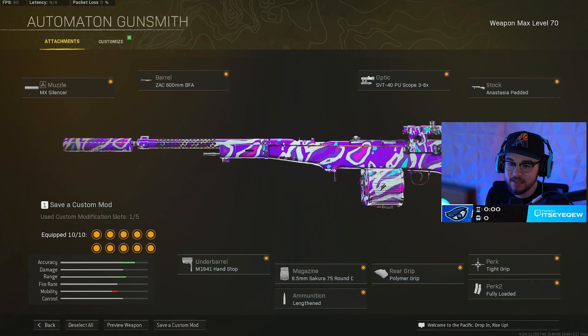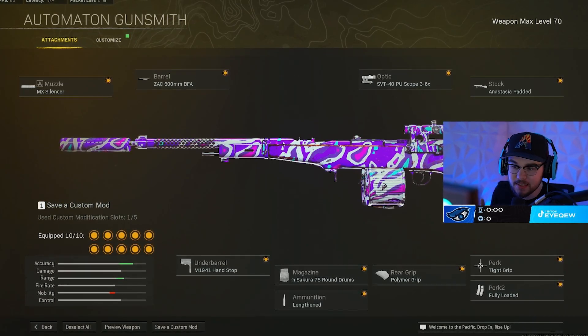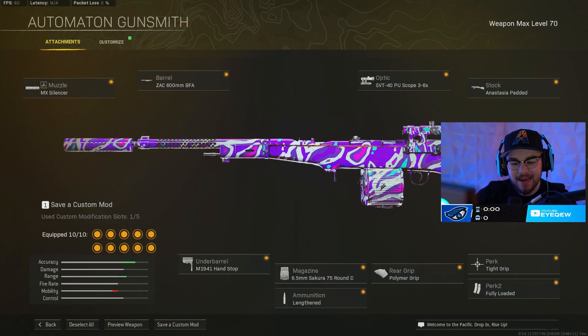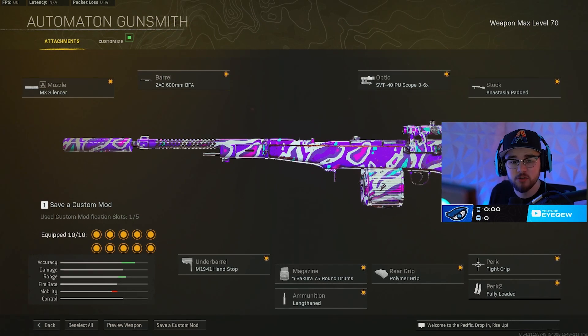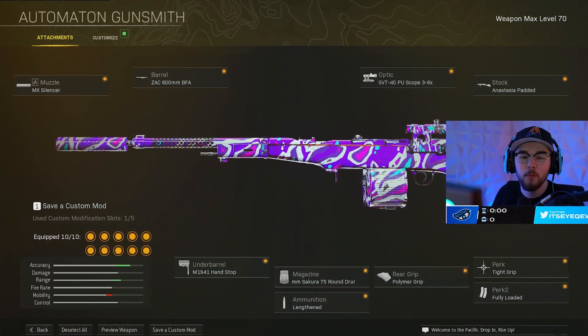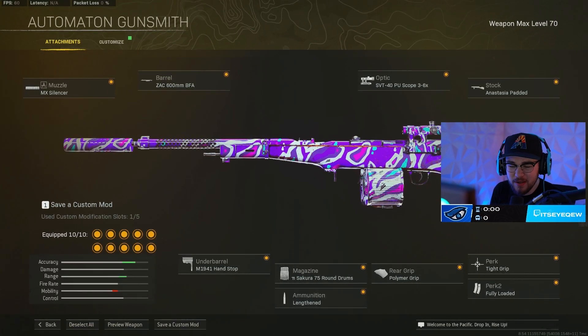For the perks I have Tight Grip and Fully Loaded. Like I said, this thing is literally a no-recoil build — it does not move whatsoever, not vertically or horizontally. It's just a beam. It shreds through people with the fire rate and everything, and you're rarely gonna miss a bullet. Definitely give the whole build a try. We have an absolute heater of a gameplay, so let's get straight into it.